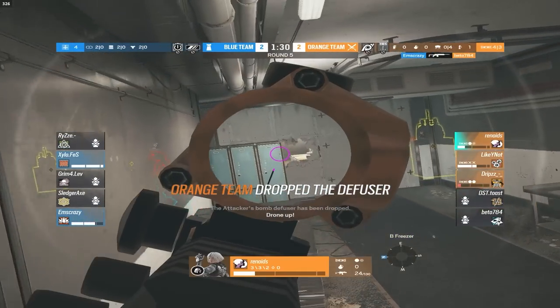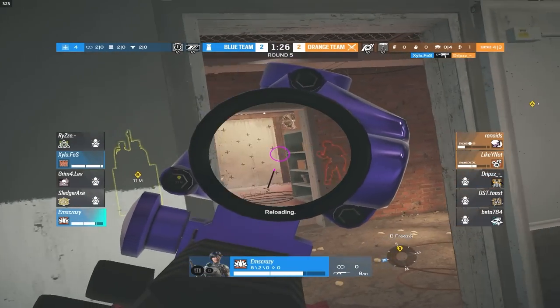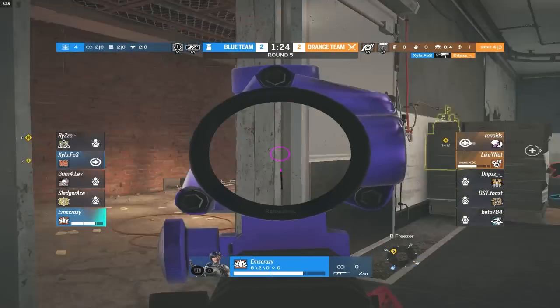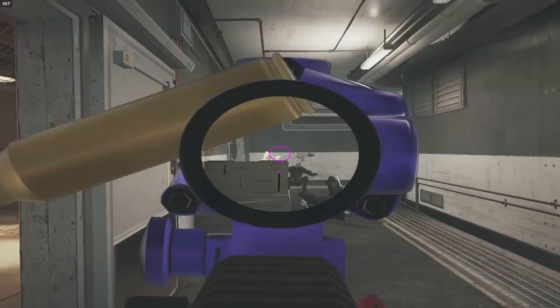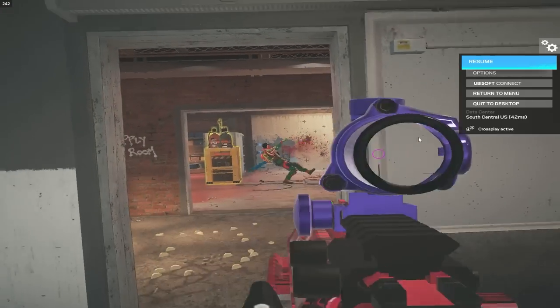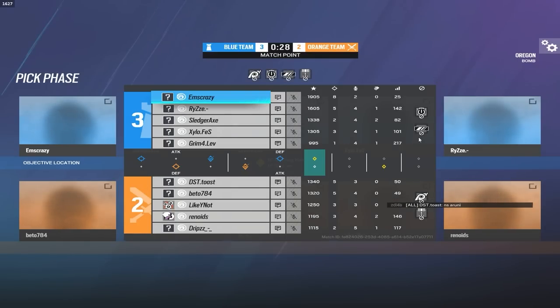Rhinoids tries pushing through freezer, M does what she can, Xylo gets a kill — and wow, the trade! A great shot by M to clutch out that incredible round, securing match point for the plat team at 3-2. M leads the team with an 8 and 2 scoreline.